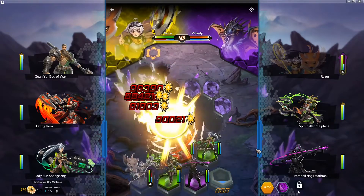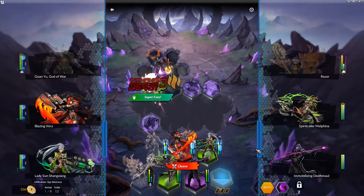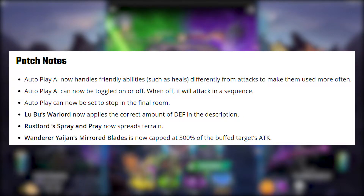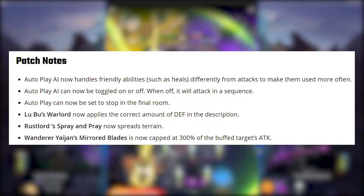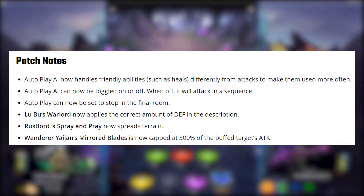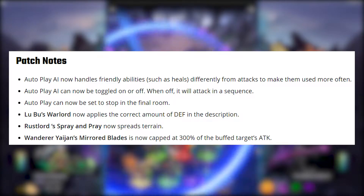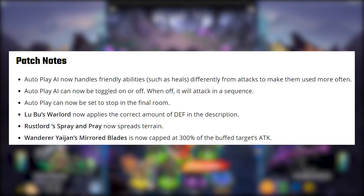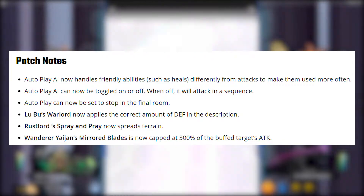There have also been some tweaks to the autoplay AI, so you'll notice your healers are doing a lot better now. Autoplay AI can now be toggled on or off — when it's off, your units will only attack in sequence. One of the best minor changes is that autoplay can now be set to stop in the final room. Oftentimes when you do a harder battle, you can auto through most of the beginning rooms but turn off auto for the boss. This will automatically do it for you, so you can walk away from your desk during the trash mobs and come back when the boss is ready to fight.